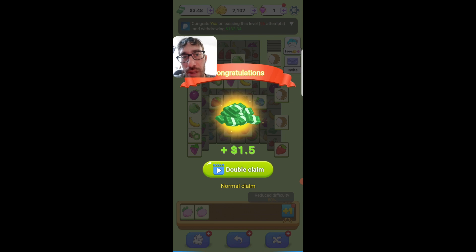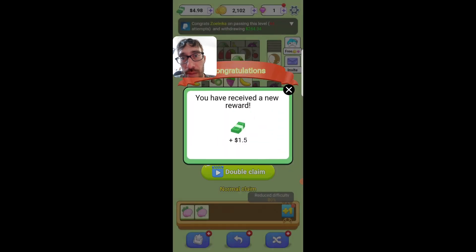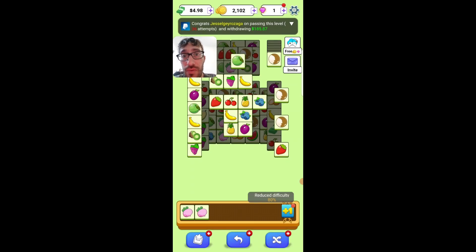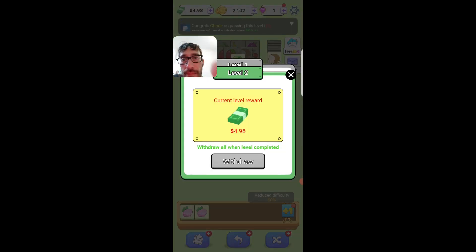I will not tap this button because I don't want to waste time watching the ad. But sometimes even if you don't tap the button, they will display an advert. And as you can see, I already made more than $1.50. So how do you cash out? You tap this button to enter the balance.